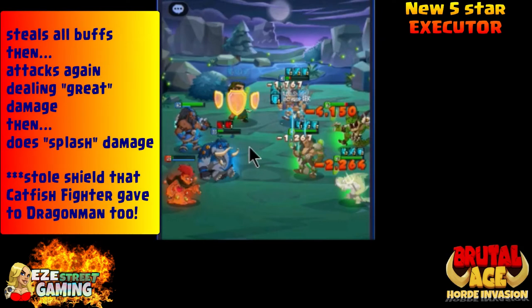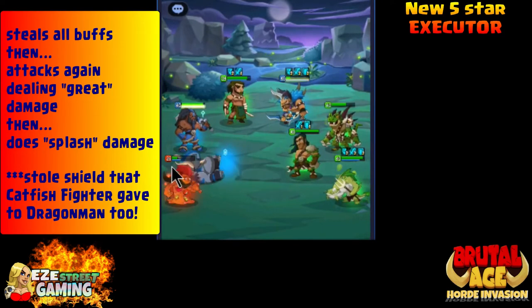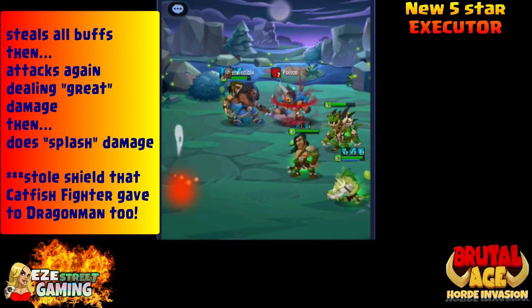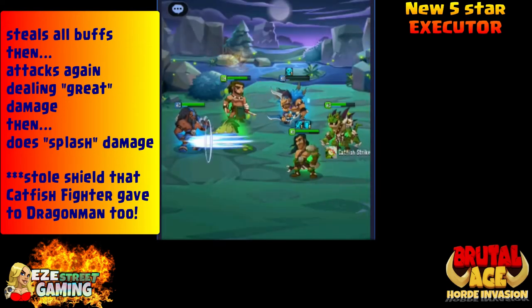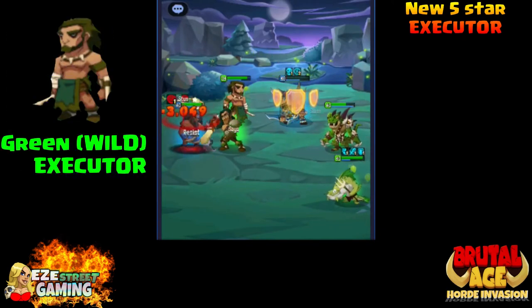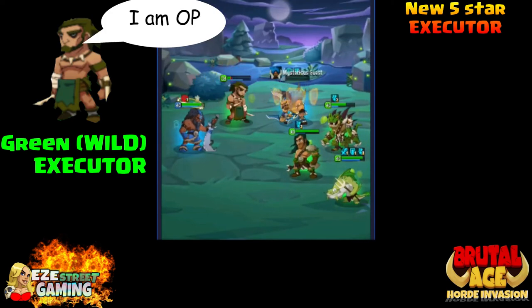We just had the Executor attack the Dragon Man. What he did is he stole all the buffs, then attacked again dealing great damage, then dealt splash damage to everyone on the team. In stealing those buffs, he also stole the shield that Dragon Man had on him. So tons of benefits - just from that one skill he has an incredible skill, I haven't seen anything like it before.